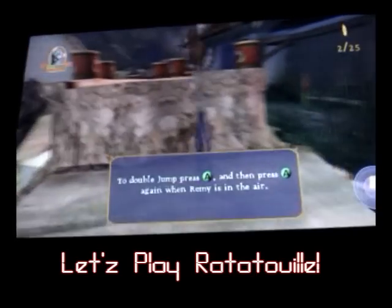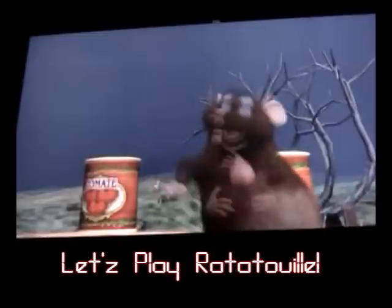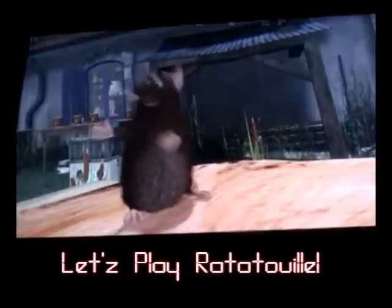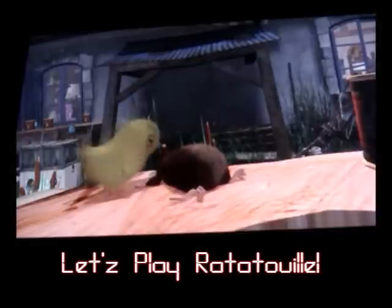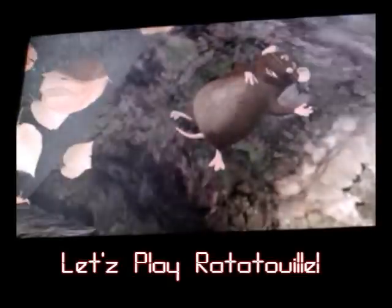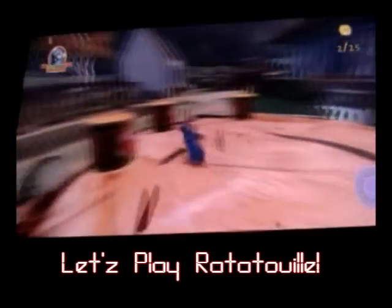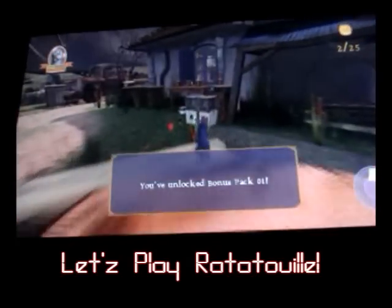See, you jump and then you collect shit. Double jump, because rats do that - they double jump. I do want to give it a try. Shut up. Chicken. Oh, he got owned. Shut up, I'll try it out. Tail swipe with X, break stuff. I unlocked bonus pack 01. Pretty cool.